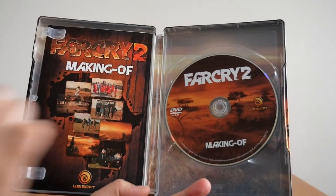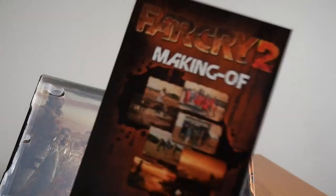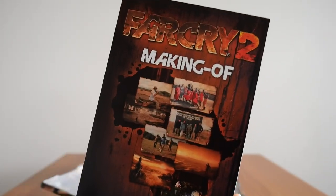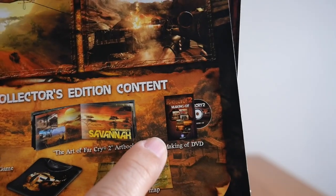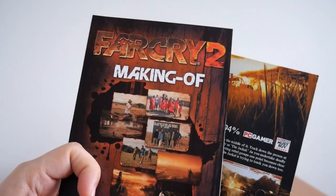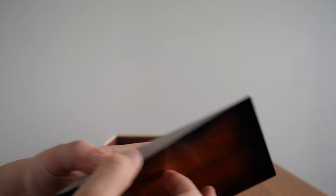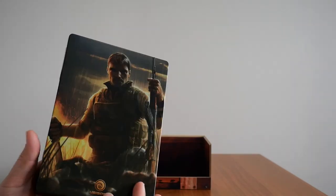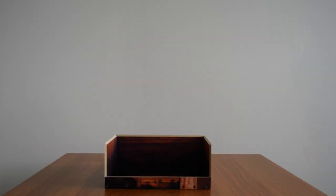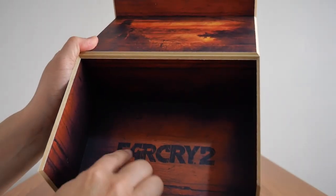Inside, we get two things: the making-of DVD, and finally this card here. This is actually advertised in the card surround — there it is, the making-of DVD including the steel case housing for the disc. That's where the disc goes in, just like that. But yeah, that's everything in the box. In the bottom here you've got the Far Cry 2 logo again.